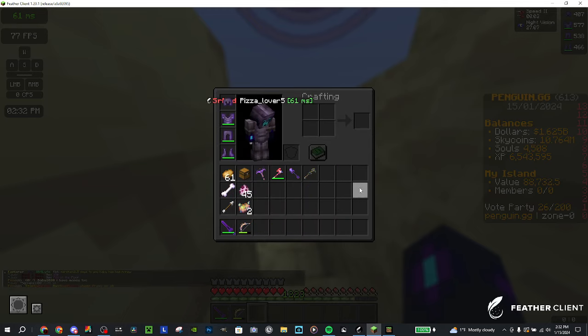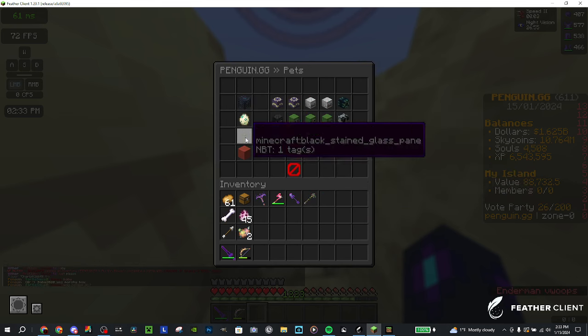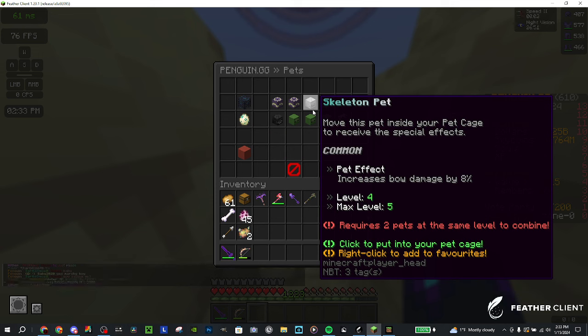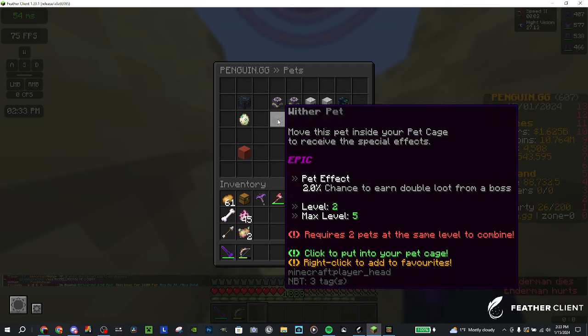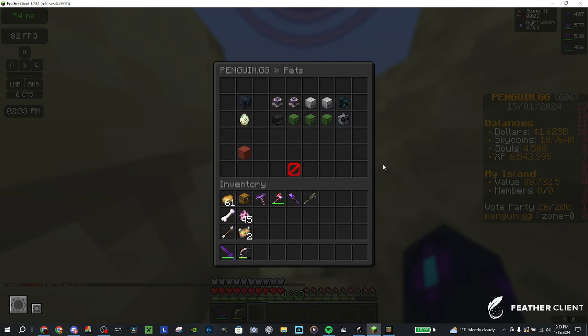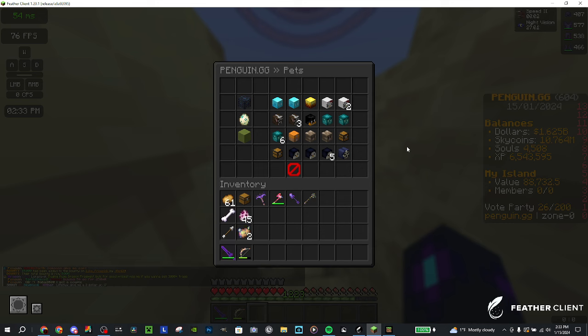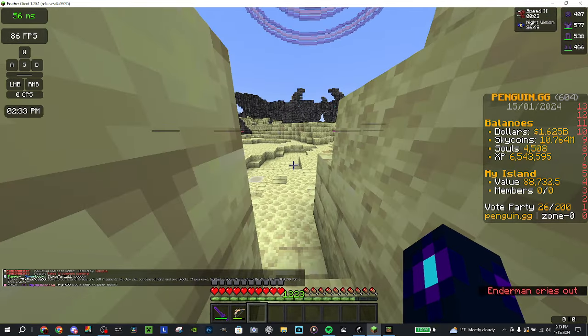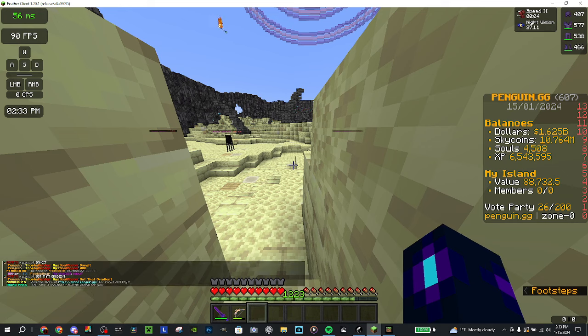For pets, for the bow we have the skeleton pet which increases bow damage — I've seen people say it doesn't work but I haven't tested it. We also have the wither pet which we'll get into. We also have the iron golem pet — that just gives strength and resistance. The iron golem pet works, I know that. You can use it on summoners and the resistance is especially useful. I prefer speed, but you'll be fine if you have some armor at all.